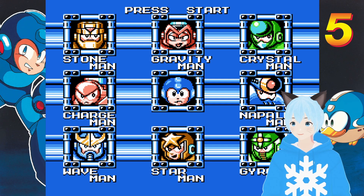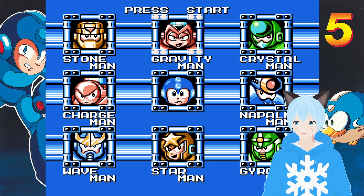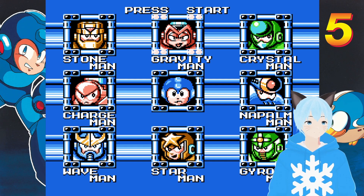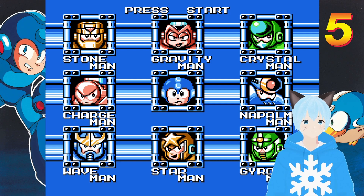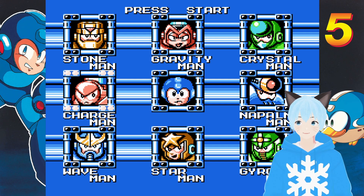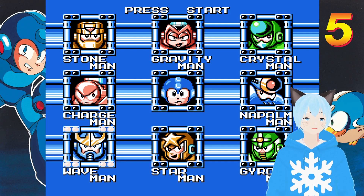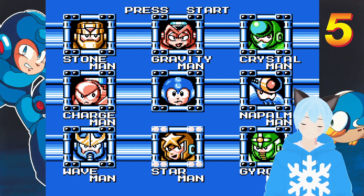I always did Gravity Man first, but apparently the better option is to do Star Man, who's then the weakness of Gravity Man. So let's review this: Star Man, then Gravity Man, then Gyro Man, then Crystal Man, then Napalm Man, then Stone Man, then Charge Man, and then Wave Man. I think that's what we got to do, so we're going to do just that — start off with Star Man stage.